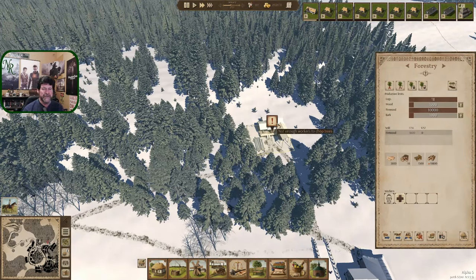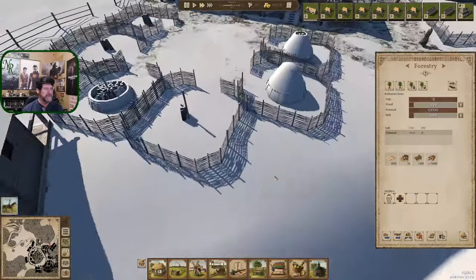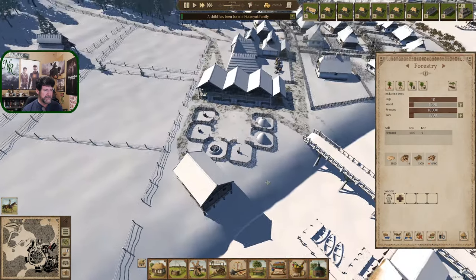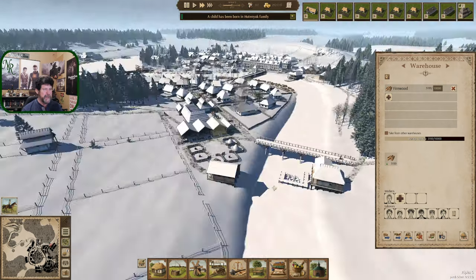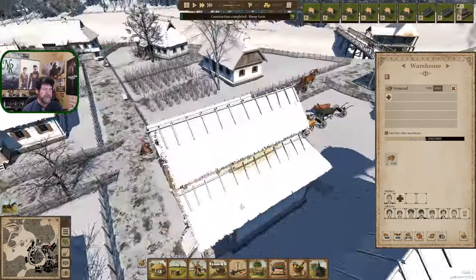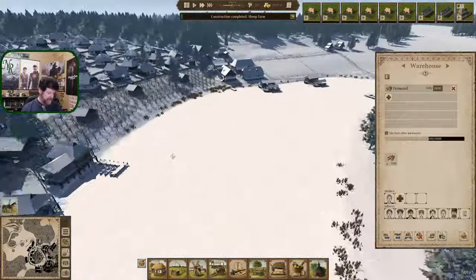December you would have had a full crew and now there's January - one guy left making firewood. Firewood is being called pretty heavily because we're using it - we're selling the charcoal so it's leaving the system and others are filling it up. There it is, 3400 on its way in - look at all the laborers helping out. Carts are mostly used, the full cart shed there, and the sheep farm's done. Let's get over here and think about sheep.